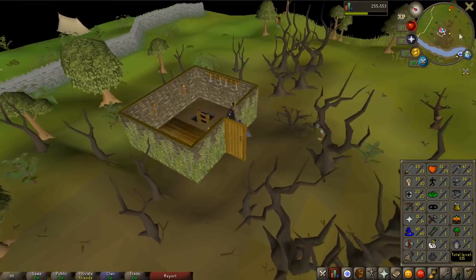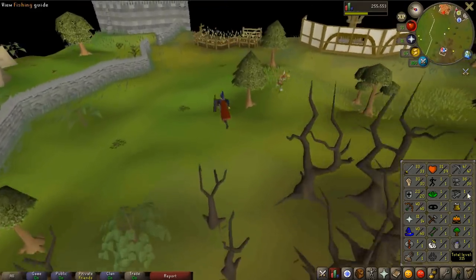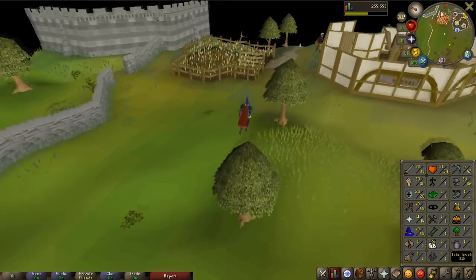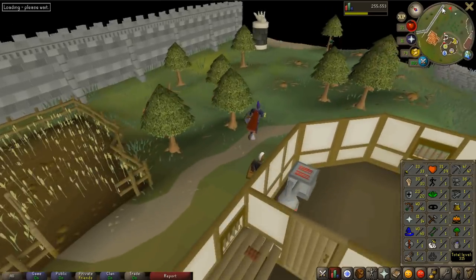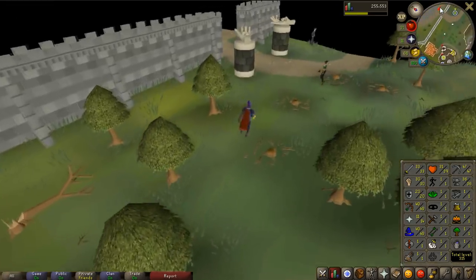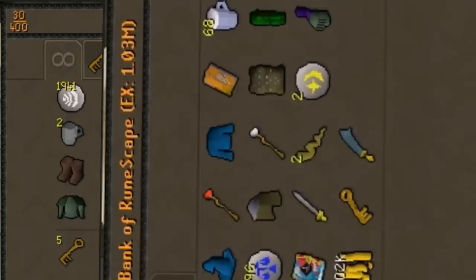I've also got 33 attack and 30 strength, giving me a total level of 315. Now it's time to go train some other skills — all the level 1 skills like fishing, cooking, firemaking, and woodcutting. It's time to get these up to reach 500 total. My bank value has barely changed since the start of this video, but don't worry — by the end of this video, my bank value will have doubled.